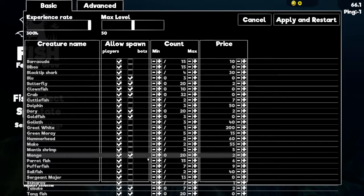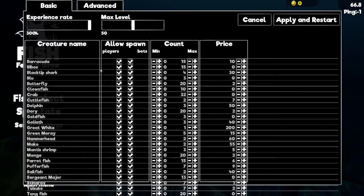You can allow different fish — like the Dory, Goldfish, Mantis, Trim, Mongo, Taesuki, Tang fish, and more. You can equip all of them. If you want every fish to be active in your map, you have to click on all of them, and you'll see all of them ticked, which will be very good.